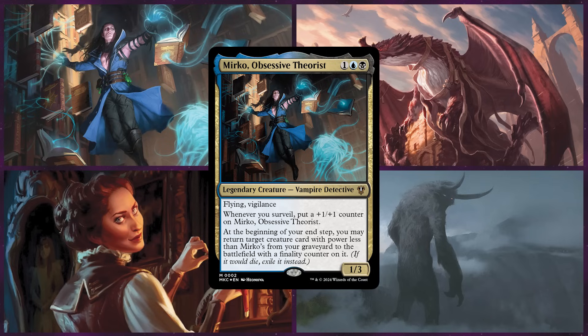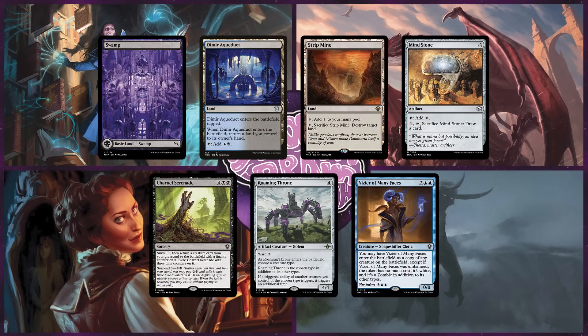First up is Matt on Mirko, Obsessive Theorist. This Dimir deck is all about surveilling as a way to pump up Mirko, fill up the yard, and reanimate passive and impactful creatures off Mirko.